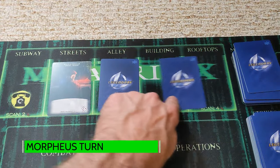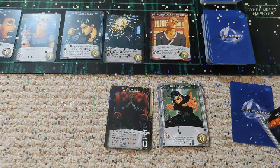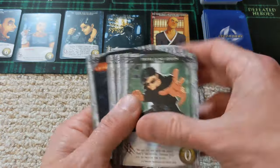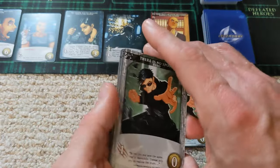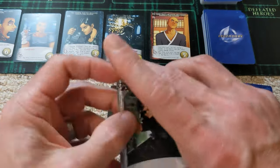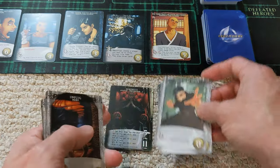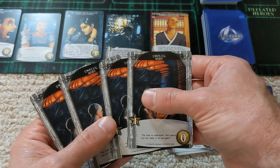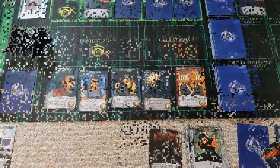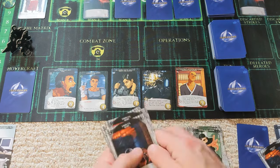Time in the matrix marches on. Now we'll see what Morpheus can do. Two strike isn't going to be enough to take out that police officer, so it's going to get a little bit tricky to get in and out of the matrix if I don't get a kill. There's not much I can do with these cards. Time to leave the matrix and recruit.